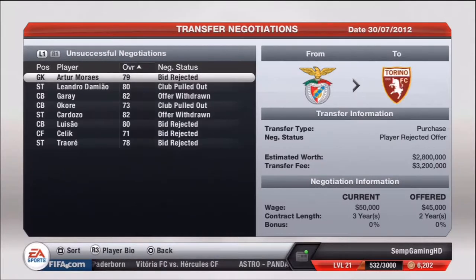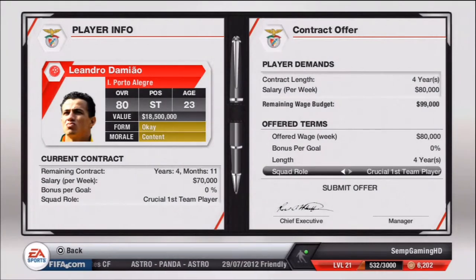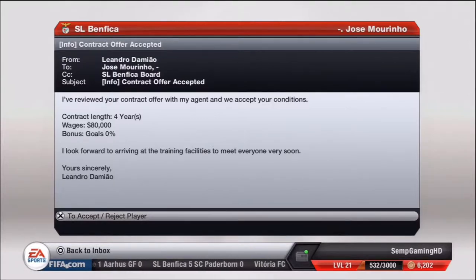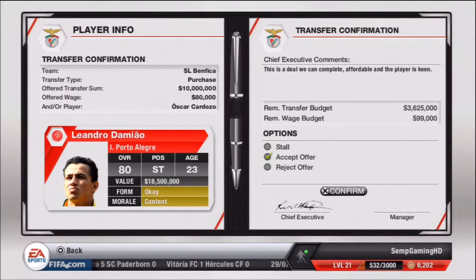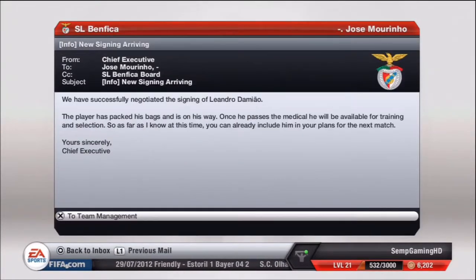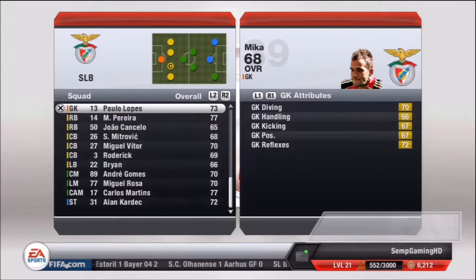Since I sold a player, I can bring in Leandro de Mayo into the squad, offering him 80k a week on a four-year contract. He accepted our contract offer — we've signed a massive player here, the 80-rated Brazilian. He looks like a fantastic player with a lot of potential, and there are a lot of teams in real life wanting to sign him as well, with Tottenham being the frontrunner.